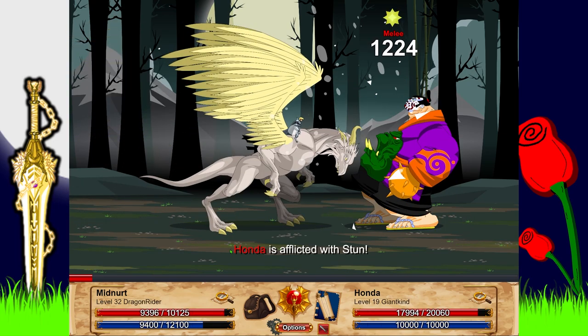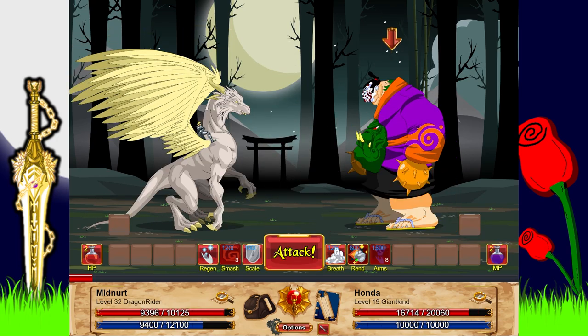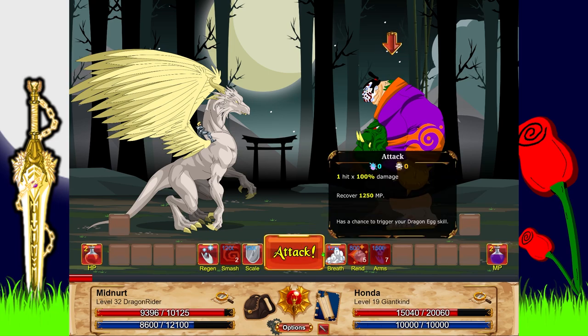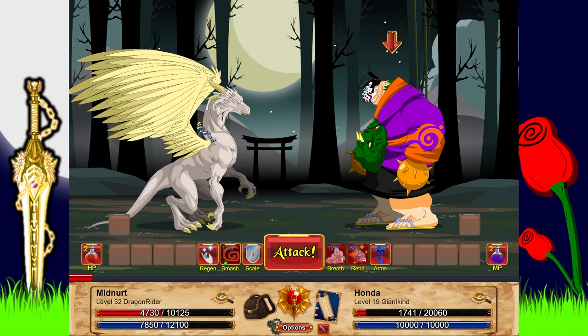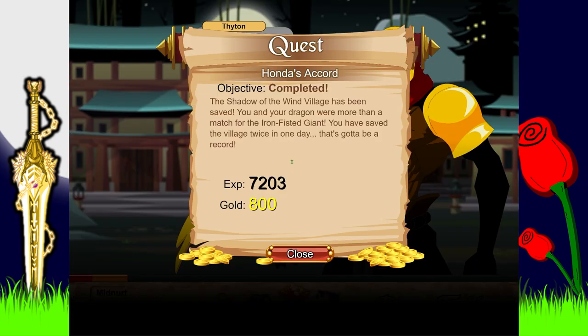The giant has 50% immobility resistance - that's perfectly fine for me. I can still stun him. The Dragon Stone hits twice so it has to go through the 50% on both hits. That was easy! You're dead. The Shadow of the Wind Village has been saved - Midnerd and the dragon are more than a match for the iron-fisted giant. The village has been saved twice in one day - that's got to be a record.